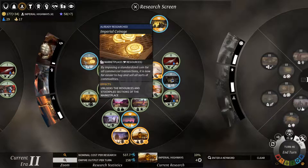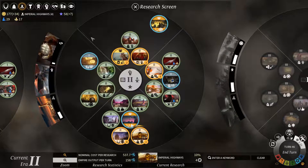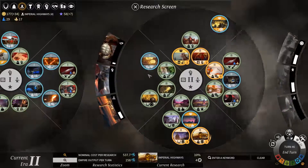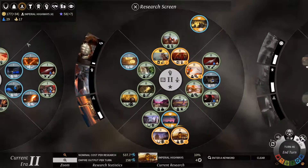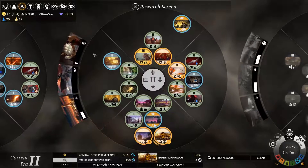Imperial Coinage unlocks the resources and stockpile section of the Marketplace. It is an Era 2 research that you will need if you want to fully unlock all the goodies of the Marketplace. Of course, the Era 1 technology that unlocks Hero and Unit Purchasing is the Mercenary Marketplace. Both of these are pretty key for almost every standard playthrough.